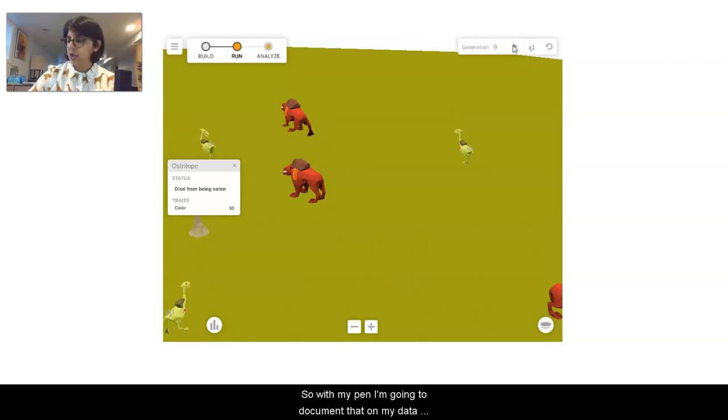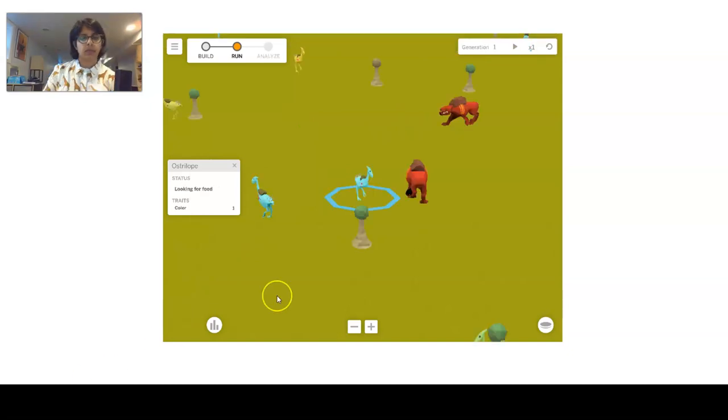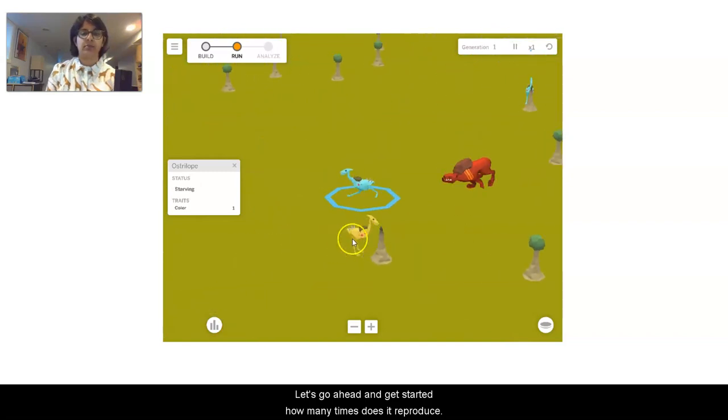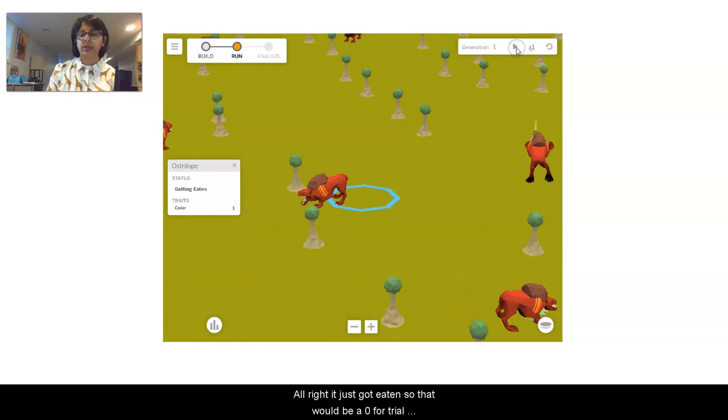With my pen I'm going to document that on my data table as well. Let's go ahead and reset — we're going to go to trial number four now. We have an Ostrilobe with a blue color level of one to start out with. It just got eaten, so that would be a zero for trial number four, Ostrilobe blue color level one.